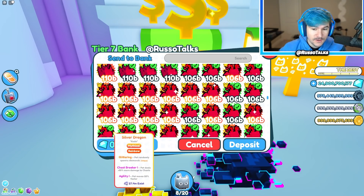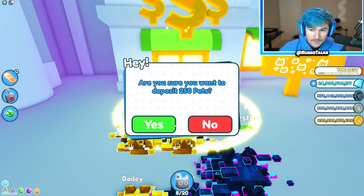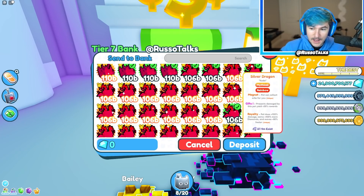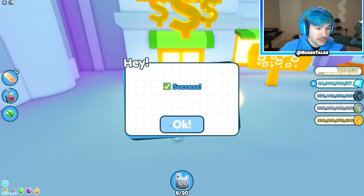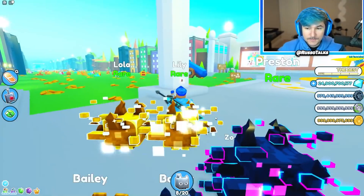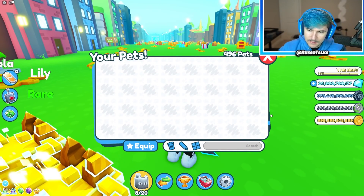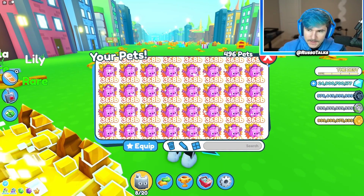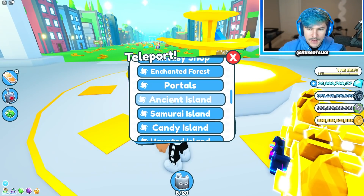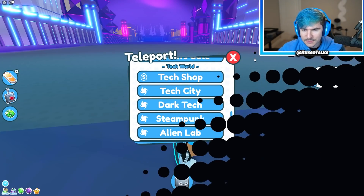Something really annoying I just learned: you can only deposit 250 pets at once. That's a shame. But I did it — I deposited 250 and now I've got a lot of room in my inventory. It's time to open more of those glitched pets to see if we can get something really rare.